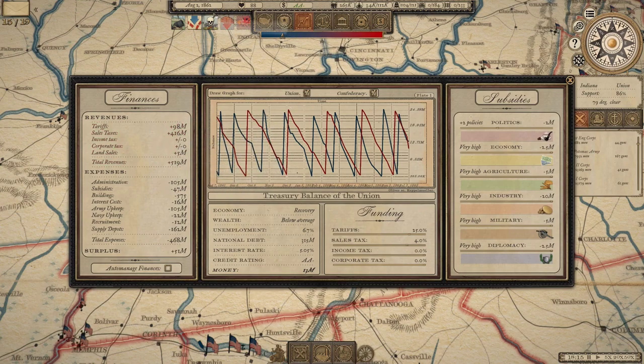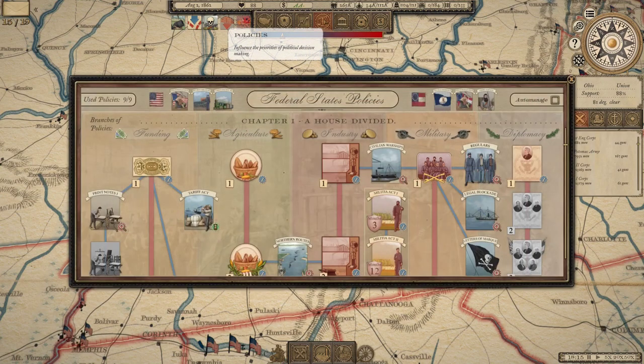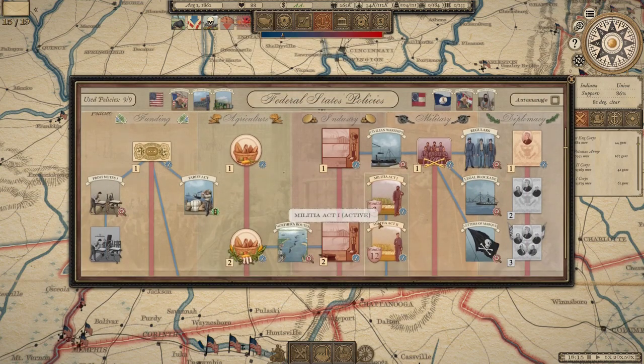Look at this — we're actually running a surplus, which I am 99.99999% sure I have never seen in this game before. You're almost always running a deficit and having to rely on deficit spending, and that's why the credit rating was so important — because it simply wasn't possible to fund the war through revenue alone. Never has been, was never designed to be. Now apparently maybe you can. Or it could be completely thrown off because I'm changing versions in the middle of a campaign. Maybe as soon as we hit the monthly economic update this will all change radically.